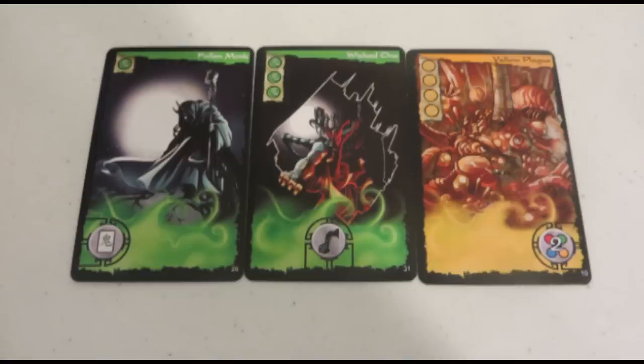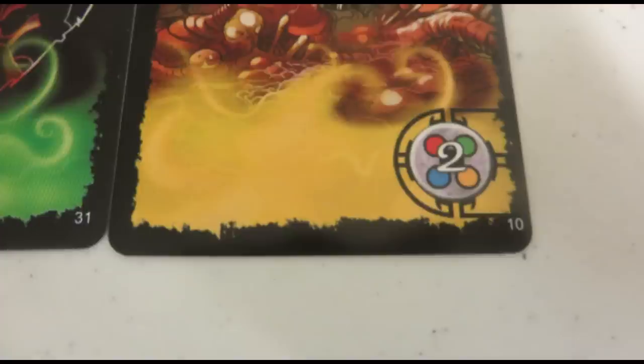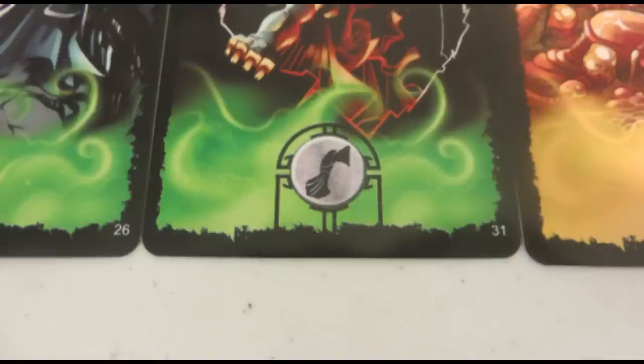Ghosts will have between one and three symbols on the bottom of their cards. The leftmost symbol indicates something that happens as soon as it's put into play, such as immediately playing an additional ghost from the deck. The rightmost symbol tells you what happens when the ghost is defeated — sometimes it's good, and sometimes it's bad. The center symbol indicates something that the player whose board it's on must do at the beginning of each of their turns.